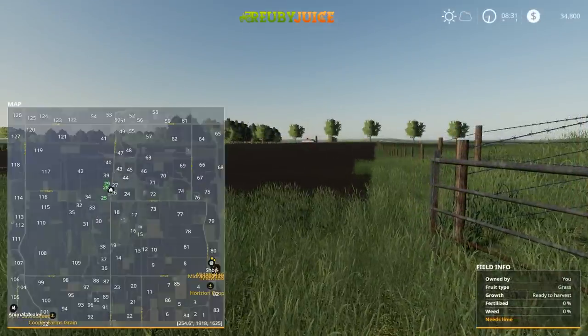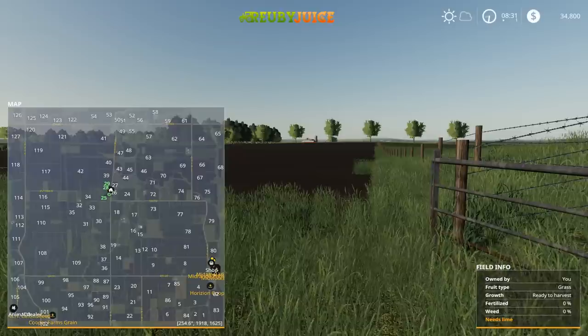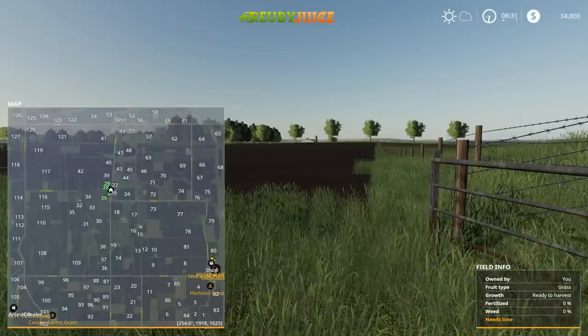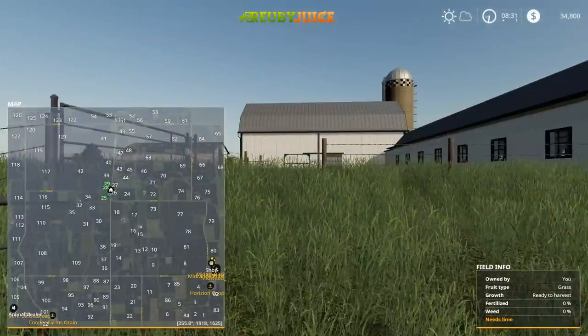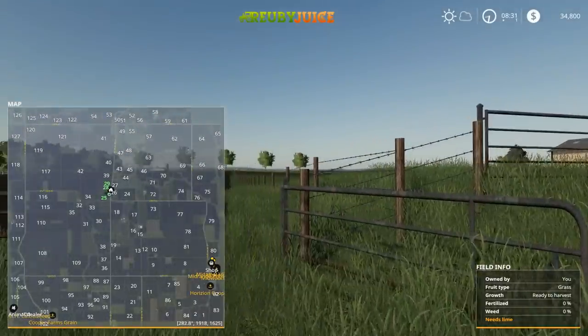Taking a quick look at the map, you can see right in the middle where we are — fields 25, 28, and 29 — on what I'll call the home quarter. This is where your house is located, your barn, and you've got three fields to start out with on New Farmer.